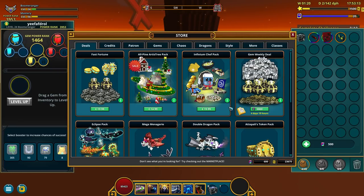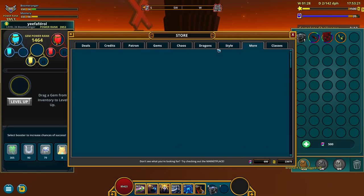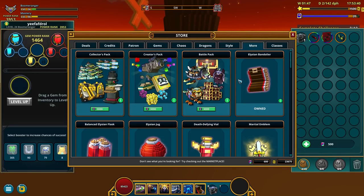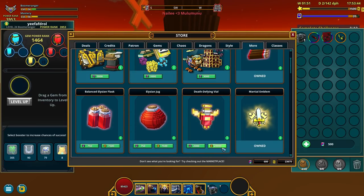I just realized something — I got over 20,000 cubits, which means I can buy another flask or emblem. And the first thing I'm gonna buy is the Death Defying Vial.